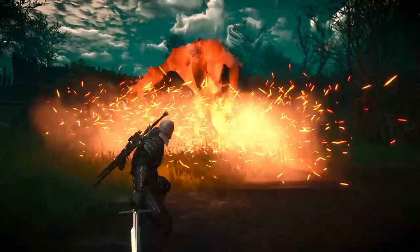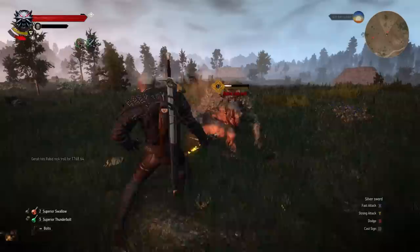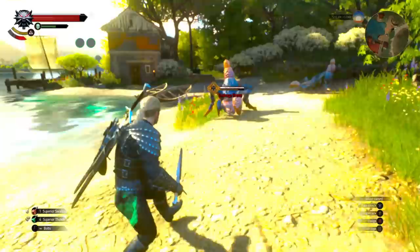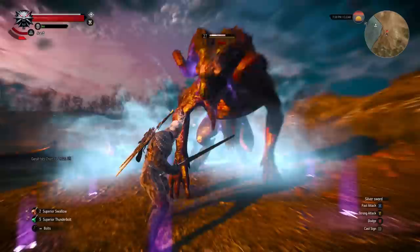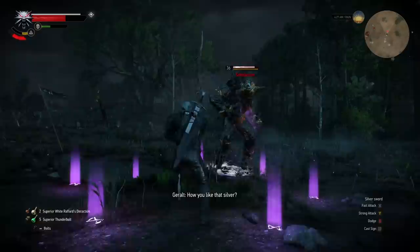Objectively speaking, just in terms of stats, three of the four armor pieces for the regular Wolf set are dramatically better than the Netflix gear. The only exception where things are more even is the chest piece — the regular Wolf has higher resistances and a significantly better boost to your adrenaline, but the Forgotten Wolf chest piece has the edge in terms of a damage boost. The set bonuses are also worth a mention. The three-piece bonus increases potion duration by 7% for each piece you're wearing, which is nice but doesn't really synergize with anything else. The six-piece bonus is kind of a gimmick that gives Ard a damage boost if you use it in an active Earden ring, but ultimately you'll get way more out of both Ard and Earden with one of the sets that comes later.